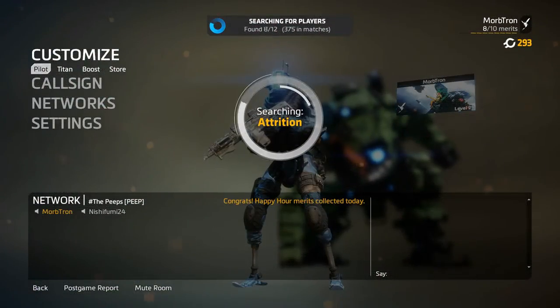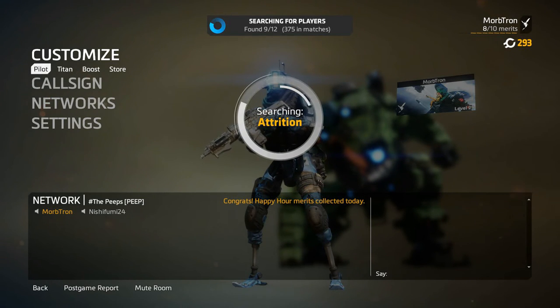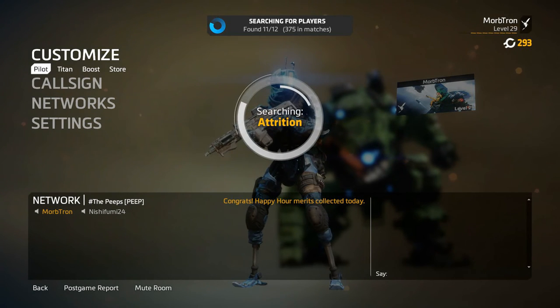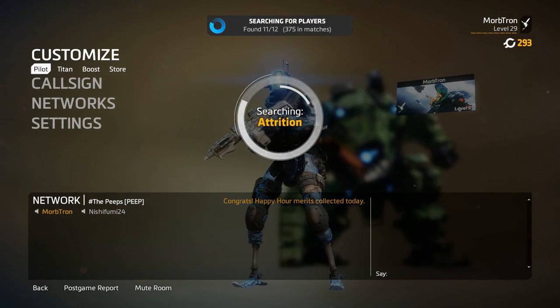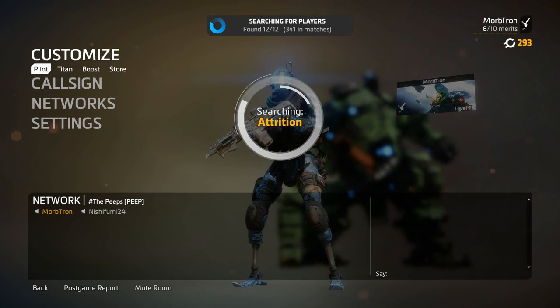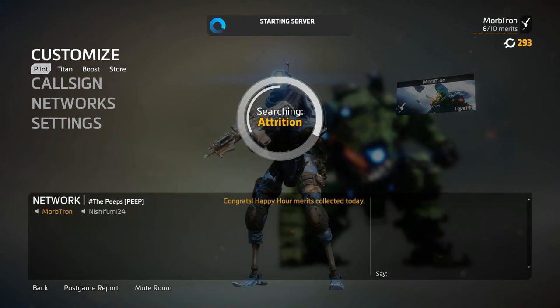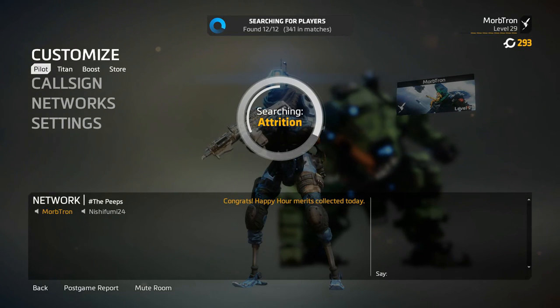What is going on everybody, Morbitron back again playing some Titanfall 2. Today I'm switching things up a little bit — I'm using the Ion as my Titan rather than North Star. I don't have much playtime with the Ion but I think I do okay with him. He's pretty fun — it's always fun collecting people's bolts and throwing them back in their face. Other than that, I'm using phase shift, still using the Hemlock. I did regen it but I'm still using it a little bit before I break out the Devotion again.